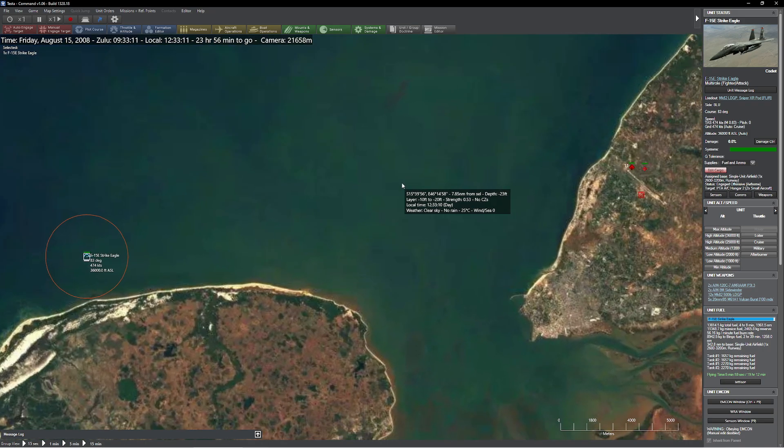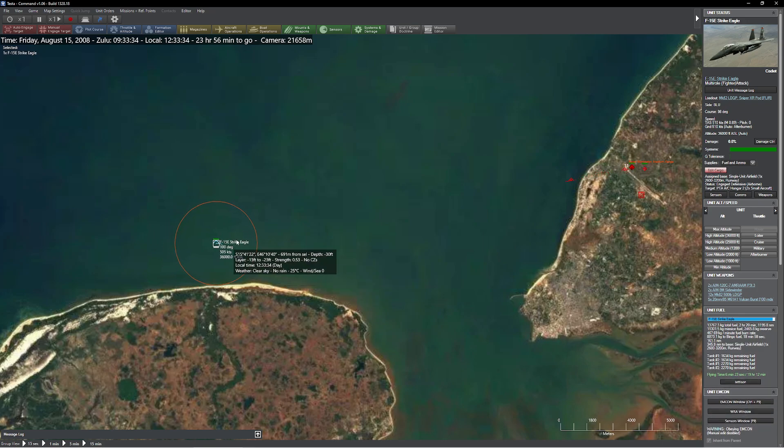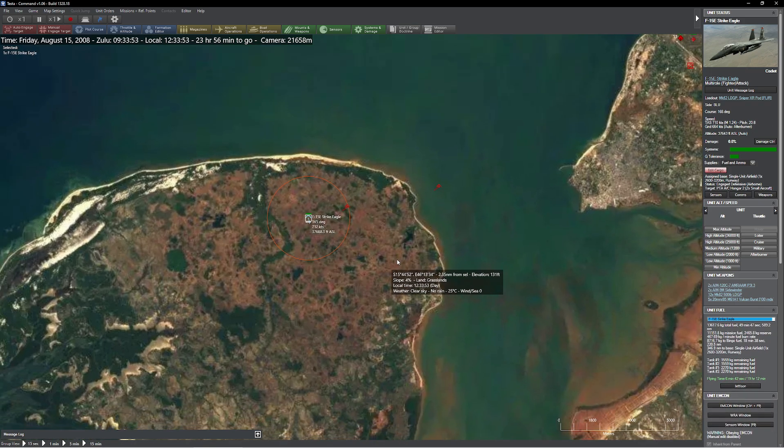The F-15E is up first, coming in at about 36,000 feet — pretty good for a Strike Eagle. There's the warning. He puts the missile at roughly his nine o'clock, which is perfectly good doctrine. He's doing everything correctly. He's building up as much speed as he can and starting to execute a slight climb. We have two SA-2s rolling in. We're now up to Mach 1.22.